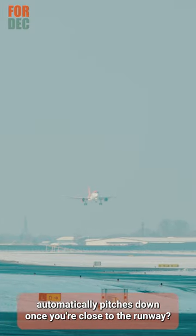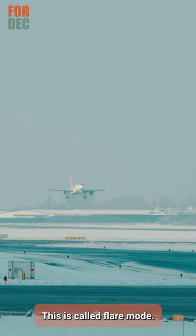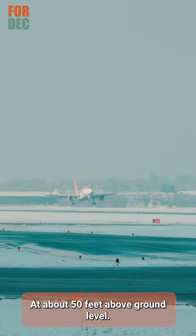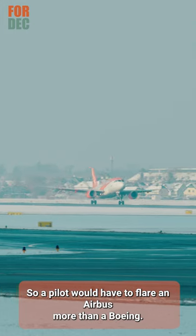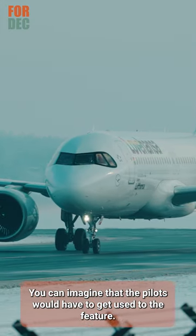Did you know that an Airbus automatically pitches down once you're close to the runway? This is called flare mode. With this mode, the aircraft forces the pilot to flare the aircraft. At about 50 feet above the ground level, the aircraft starts to progressively reduce the pitch, so a pilot would have to flare an Airbus more than a Boeing. You can imagine that the pilots would have to get used to the feature.